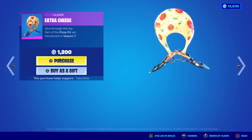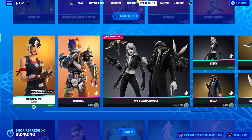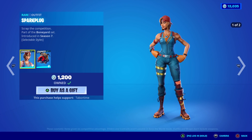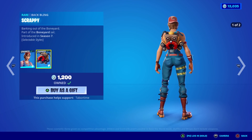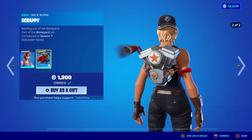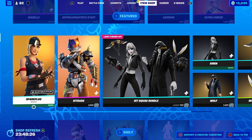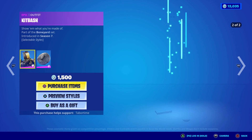Spark Plug and Kit Bash are here. Spark Plug not too long ago got that secondary style which is way, way cooler in my opinion, and then the back bling turns into this weird engine thing — so two weird back blings. Kit Bash is even weirder.